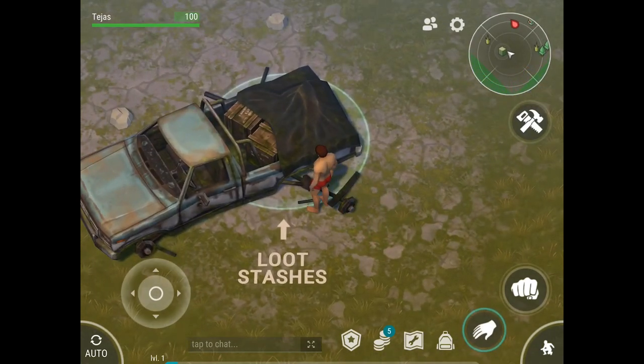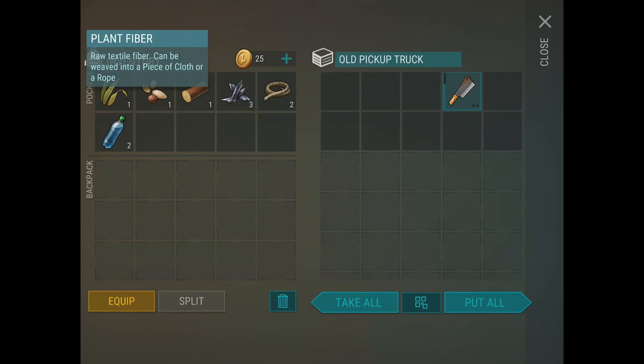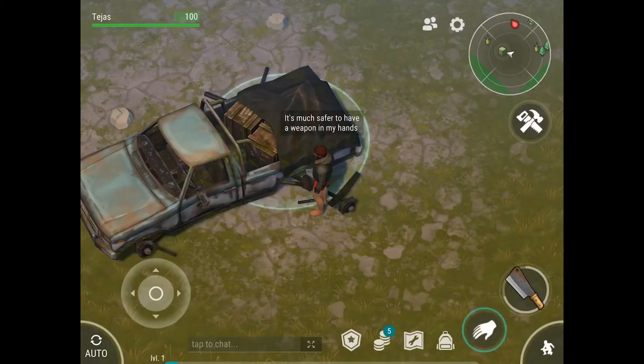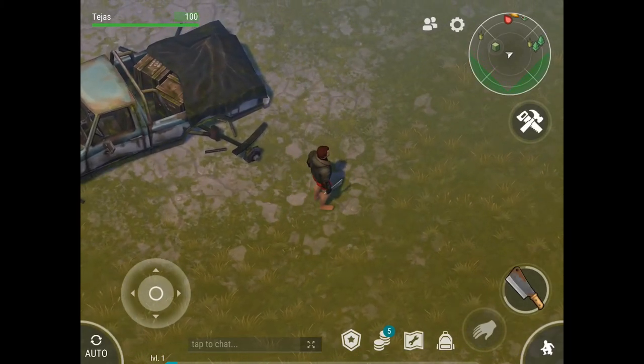When you spawn in, the game points you towards a loot stash which you have to loot. So we've found a thick jacket — we'll wear that, it gives you armor. We also have some scrap metal, rope, water, and a weapon. To know what you're actually holding in inventory, you just tap on the item and it gives you the description.